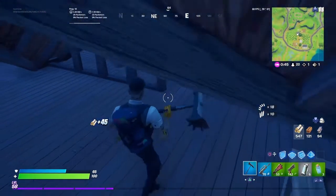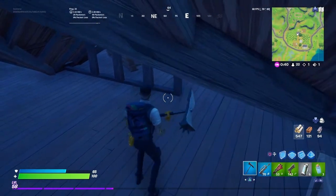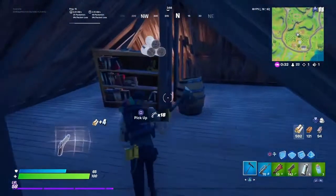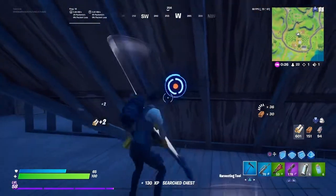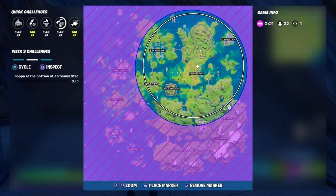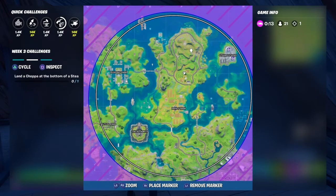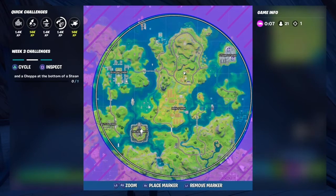At last we have land a chopper at the bottom of Steamy Stacks. That's the only challenge I didn't do. But that is pretty easy — what you have to do is get a chopper from a far place because there is no chopper anywhere near this area. The closest chopper you can get is all the way from the Authority.